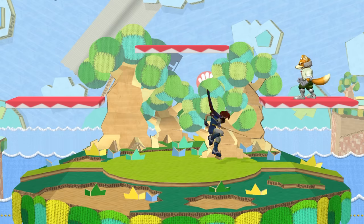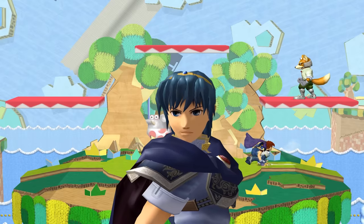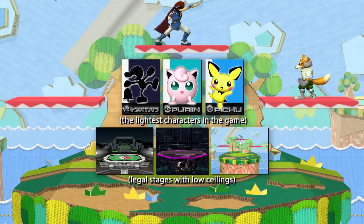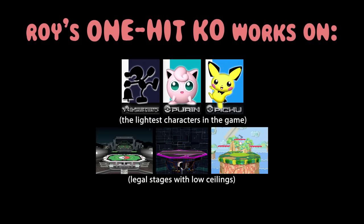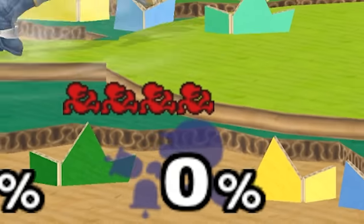This is Roy's up B, and unlike his clones, it's a pretty poor move to gimp or end a combo with, unfortunately. Given the right characters on the right tournament legal stages, however, Roy's Blazer is extremely deadly. Like, kill you at 0% deadly.